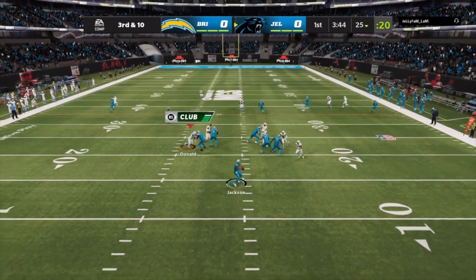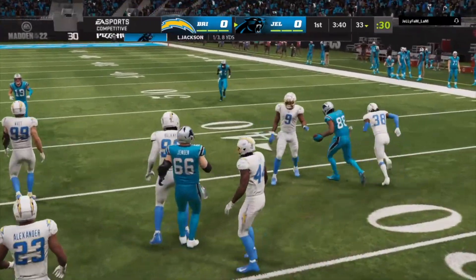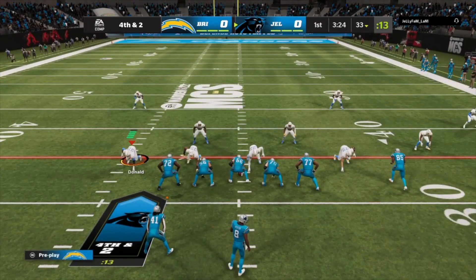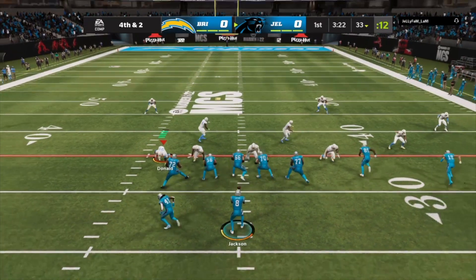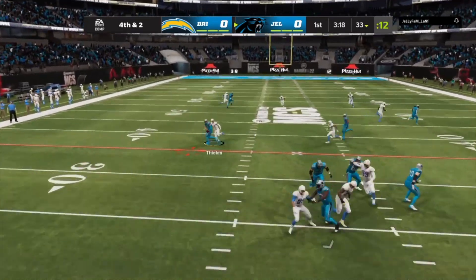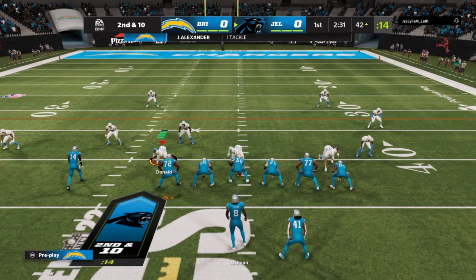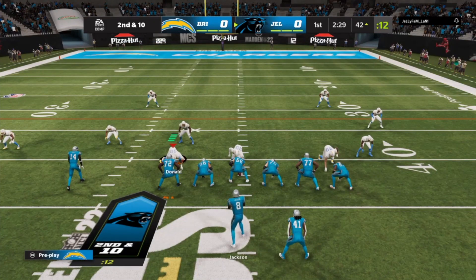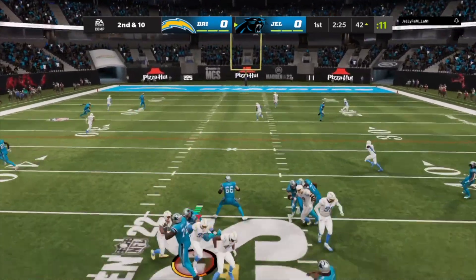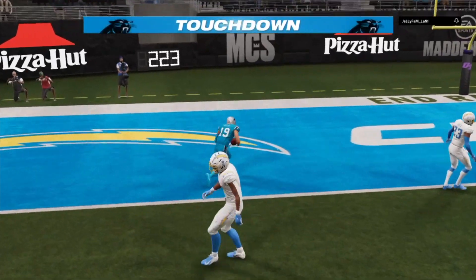First play, Lamar Jackson in the pocket, getting pressured, throws to his man and he gets knocked just short of the fourth. Fourth and two, they are going for it. Lamar Jackson hikes the ball, gets pressured, throws the ball and picks up the first down. Then Lamar Jackson in the pocket again, gets pressured, throws it deep and that is going to be a touchdown for the Panthers — they go up 6-0.